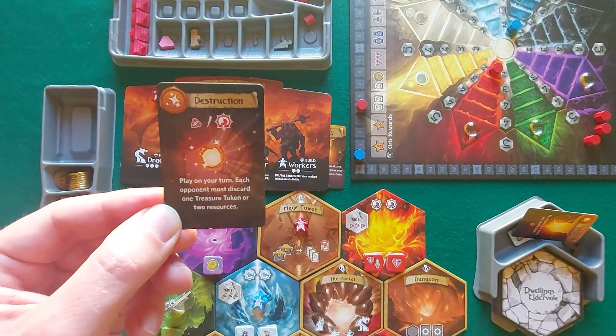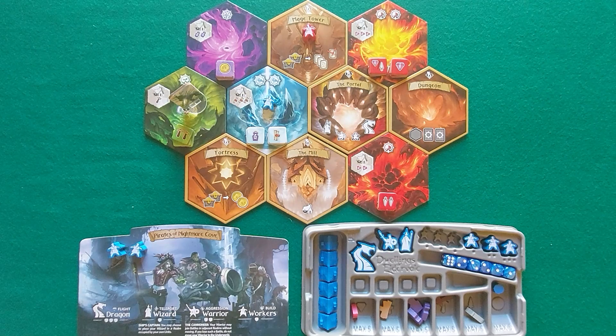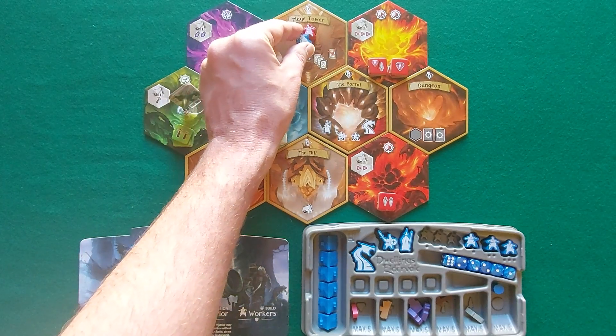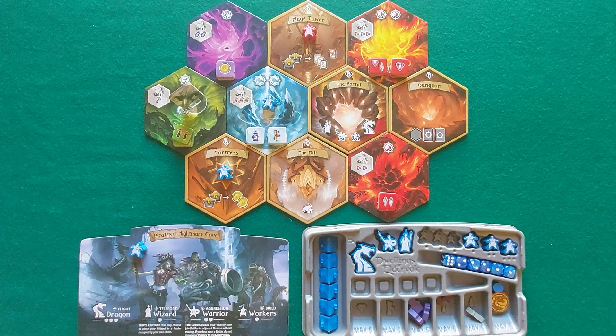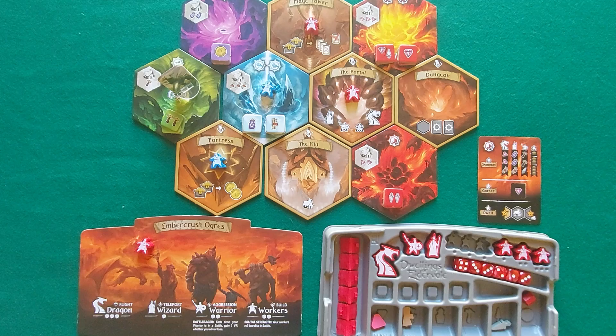Opponents lose one treasure token or two resources. Then the spell is discarded. Blue takes the same action again, placing a second worker on a hex that must be free of their own units but adjacent to one of their own. It can also be a hex occupied by a monster or opponent's unit — but blue chooses the Fortress instead. The fortress action requires exchanging two resources of your choice for two gold. Red on the portal can summon units.